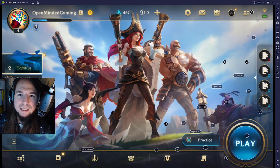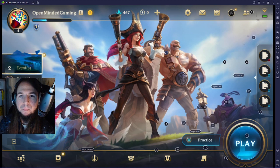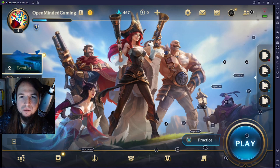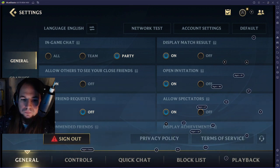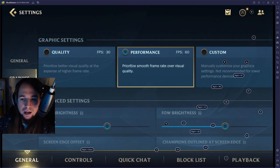First, before we get into the actual binds, I'm going to show you some settings that might make your game time a little easier very quickly. In terms of graphics, as long as your computer can handle it, you're going to want 60 fps, because if you're stuck on 30 when you don't need to be, that would just be sad.